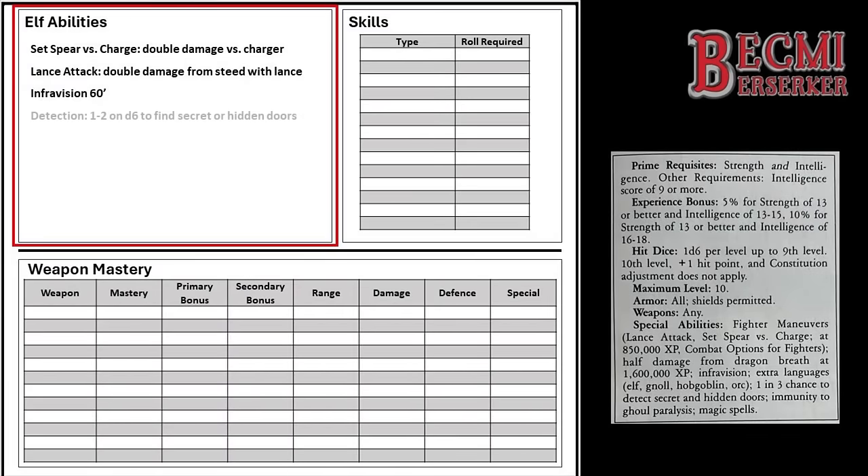In addition to Infravision, Elves have the Detection ability, meaning they are able to detect secret or hidden doors. To take advantage of this, an Elf must succeed at getting 1 or 2 on a d6. This detection action is not automatic — a player must inform the dungeon master what they are trying to detect and where. They can't just say they're trying to detect if there's a secret door in the room. This means the player must be engaging with the description of the environment and participating in the game.